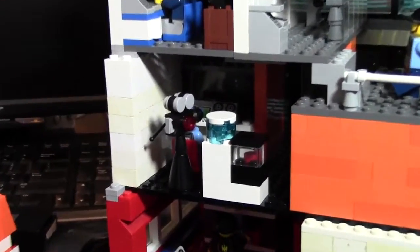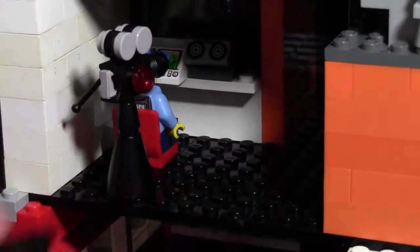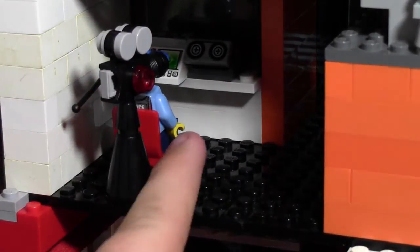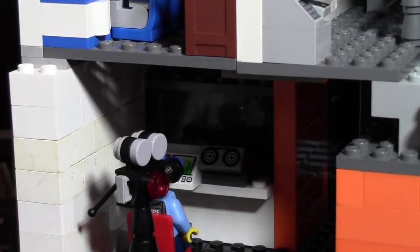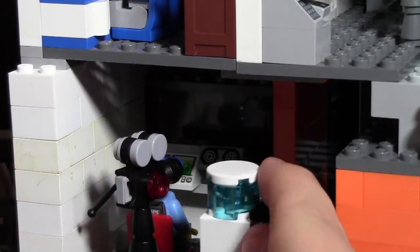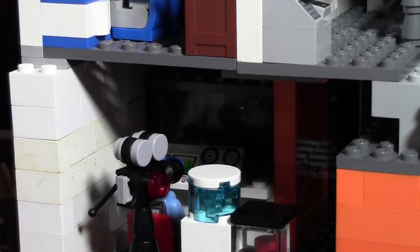In the interrogation area they have a water pitcher for when their guests get thirsty. They have the camera and all the recording equipment to record what's going on behind the glass. And behind the glass they have one table and two chairs, but you can't really see them. There's also a door back there, but it's really hard to see.